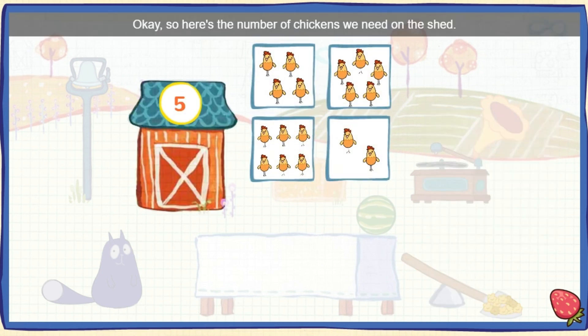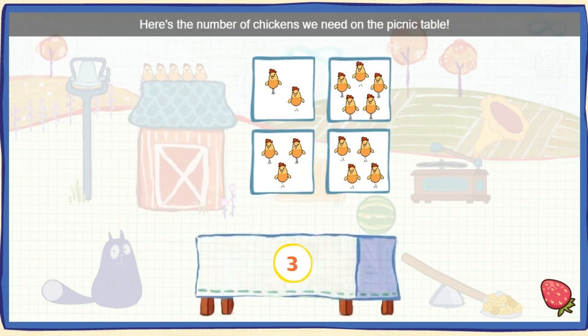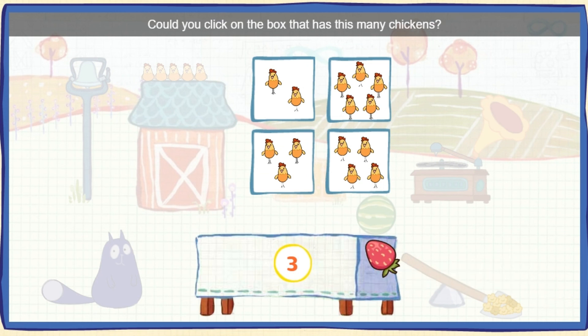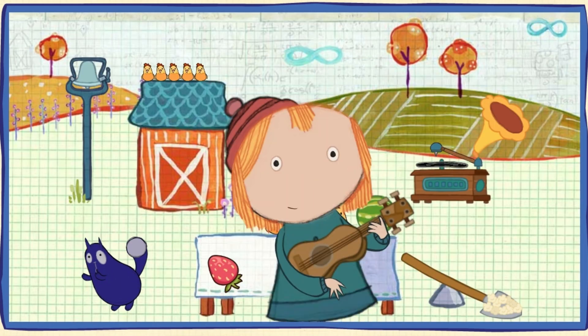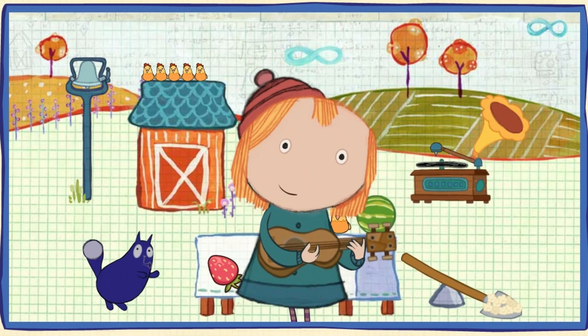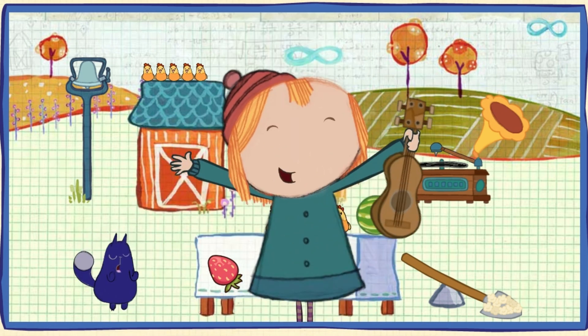Okay, so here's the number of chickens we need on the shed! Could you click on the box that has this many chickens? One, two, three, four, five! Five chickens! Whoa, you did it! Here's the number of chickens we need on the picnic table! Could you click on the box that has this many chickens? One, two, three! You did it! The snacks are gonna fly!